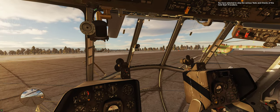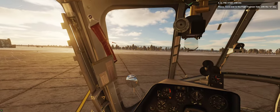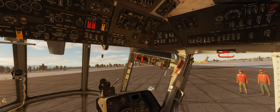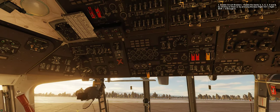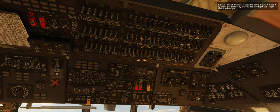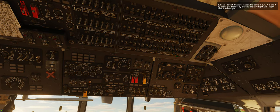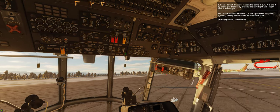You have selected to skip the various tests and checks of the cold start procedure. Move over to the flight engineer seat with the 3 key. Step 1: Enable circuit breakers. Enable banks 4, 5, 6, 7, 8, and 9 by pressing Right Control plus Right Shift plus 4 through 9. The circuit breakers of banks 1, 2, and 3 power the weapons systems, so they don't need to be enabled at start.